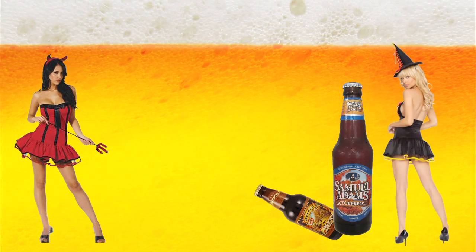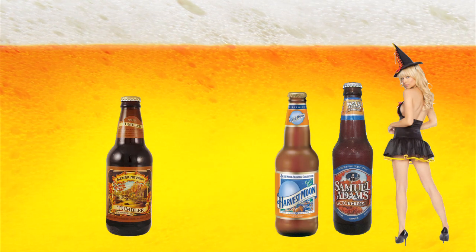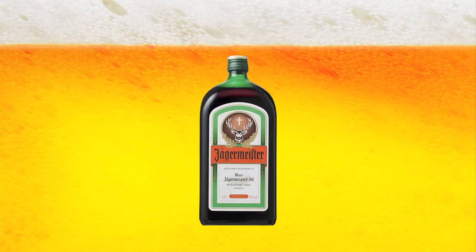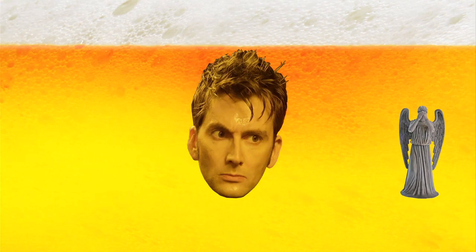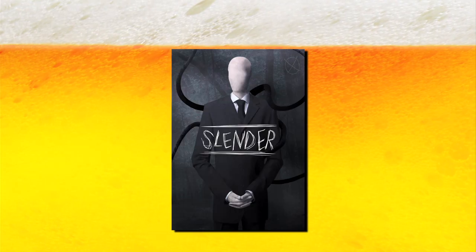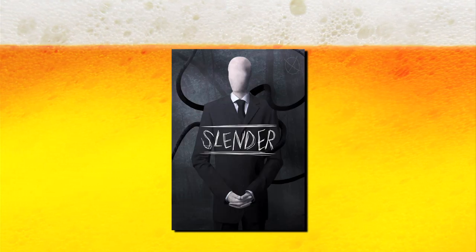We like to call it Slender the Drunk Pages. Ingredients: 1. Beer — make sure it's something delicious, it's one of the few comforts you'll have on the frightful journey ahead. 2. Jaeger, cause there's nothing scarier than Jaeger. What about weeping angels? Oh god, don't blink! And 3. Slender for the PC — it's free, so you have nothing to lose. Except your sanity.